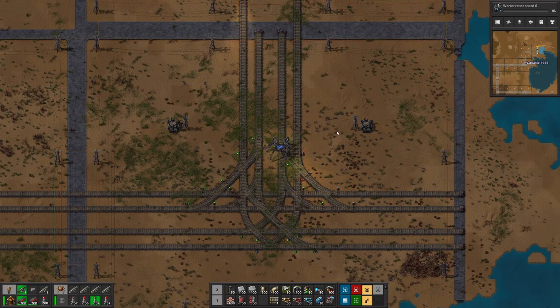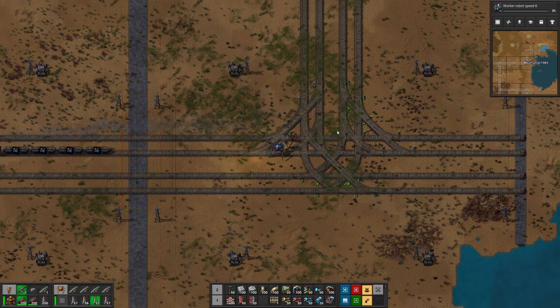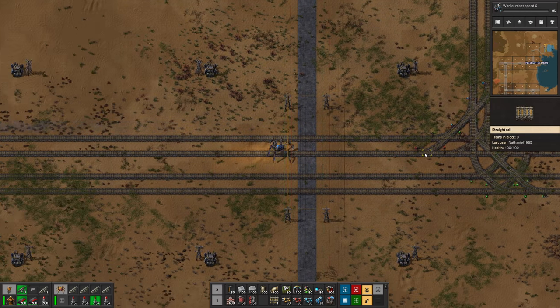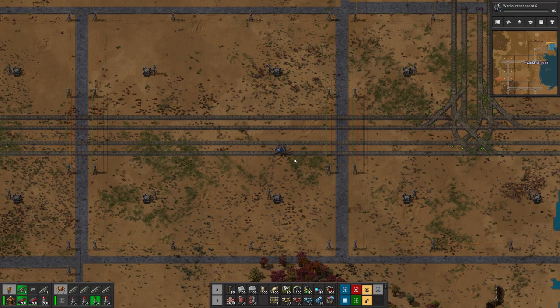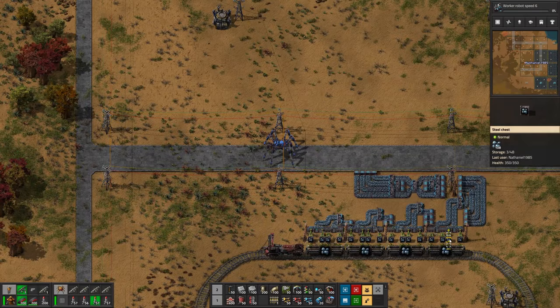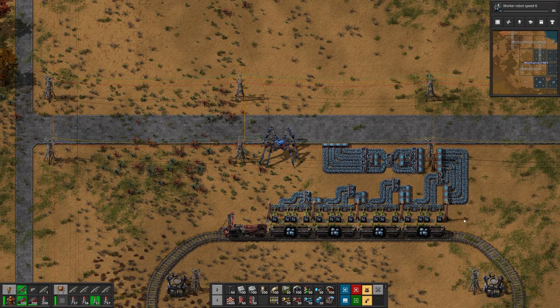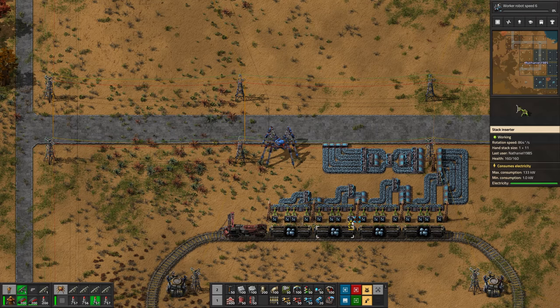The train is now full and going. Let's follow it. Some lights turned red. Two trains cannot really go through simultaneously. My intersection solution is probably not the best one, but we arrived at the unloading station and we should be able to fill up four entire blue belts using this method.